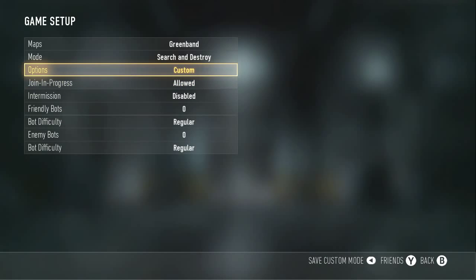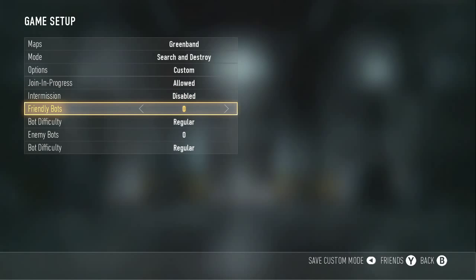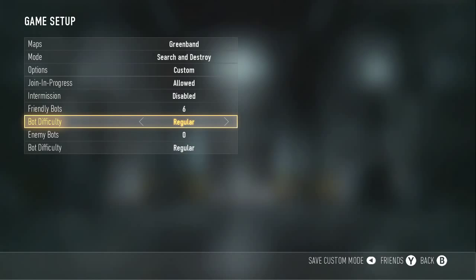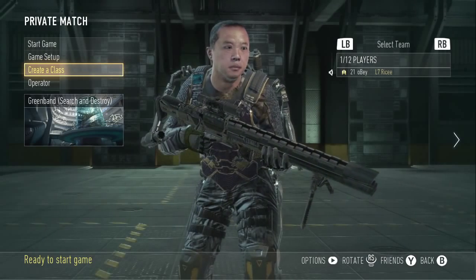That's really it for that section. Right here is important — you want to put six friendly bots, that's the maximum, which kind of sucks. You want to put them to Recruit or something. It doesn't matter, they're on your friendly side, so just put them on Recruit for safety reasons. That is all you need.